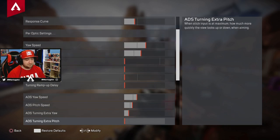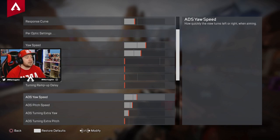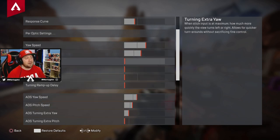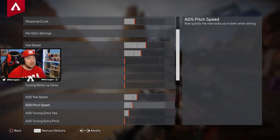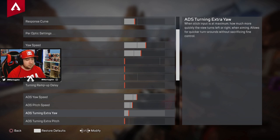ADS yaw speed and ADS pitch speed work the same as normal yaw and pitch speed, but apply when you're looking down scopes. Normal felt a little slow, so I have my ADS yaw speed 5 above normal and my ADS pitch speed 3 above normal — so that's 11 and 9 for hip, and 5 and 3 for ADS. Adjust these accordingly if things feel too slow or too fast. Five and three on ADS just feel really really good.